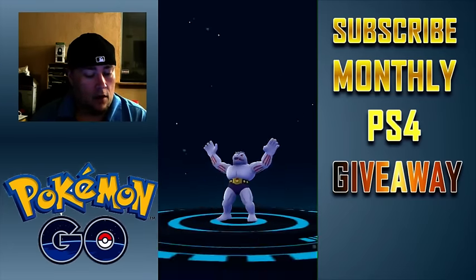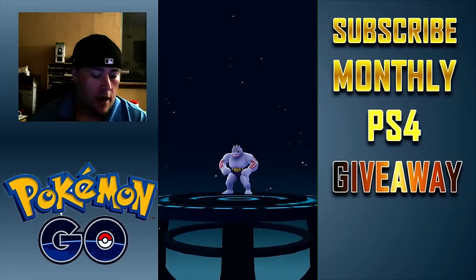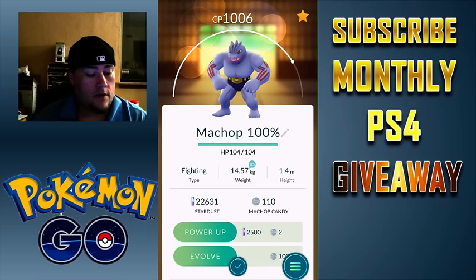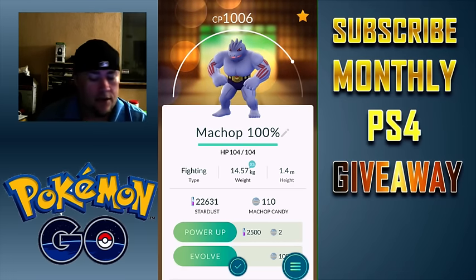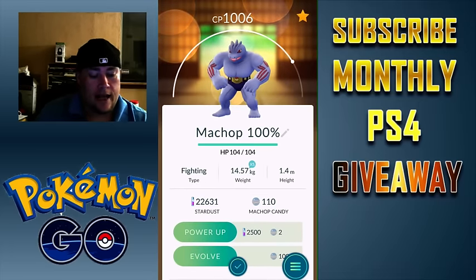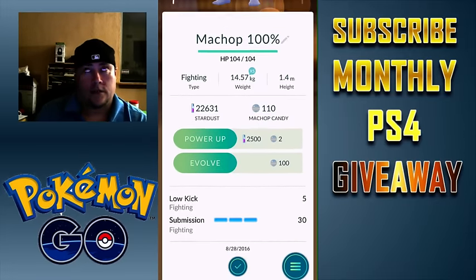Boom. I love this thing. This thing is awesome looking. It just looks like he wants to beat the crap out of everybody with the arm stripes — not really big on the whole speedo thing, but that championship-looking belt on him is pretty cool. So now we have a CP of 1006 with a HP of 104 and we're still at 2,500 Stardust, but it says XS — I never understand what that means. He's got Low Kick and Submission. And you can see the date on the bottom of it — when I actually hatched him was on the 28th.